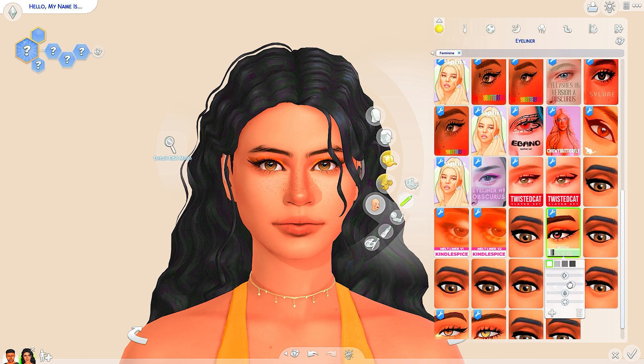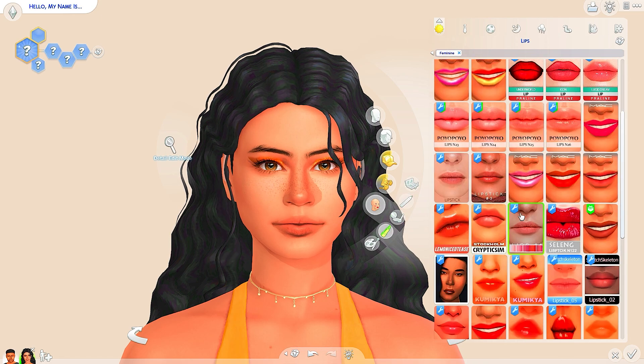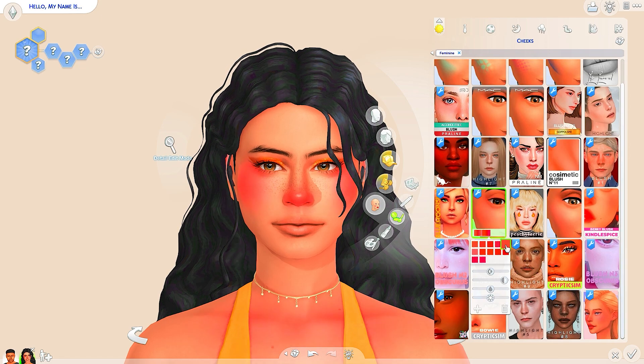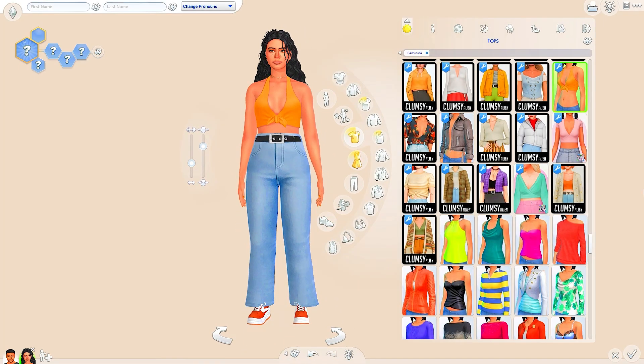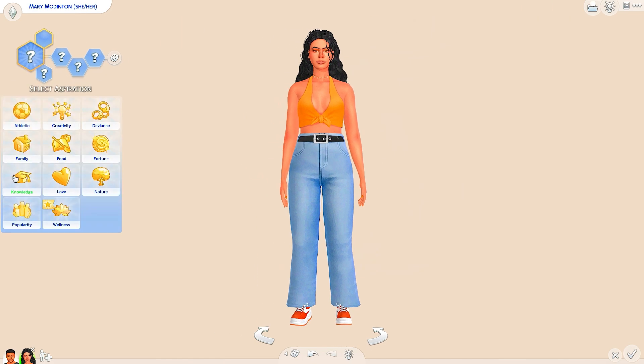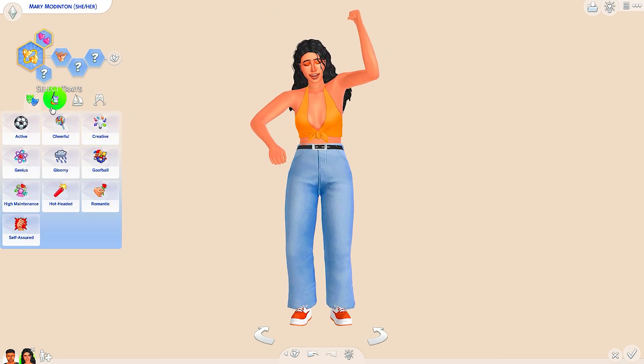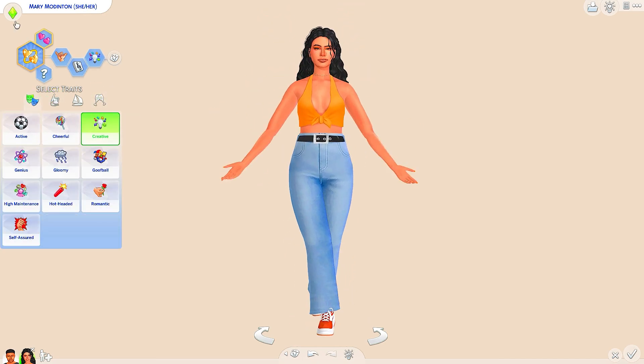Let me talk about this sim really quickly — her name is Mary, she is deaf, and I love her. I love the design of the hearing aids, but one thing I noticed is that when I was trying to add earrings the hearing aid would come off. I feel like that was an oversight on the sims team's part. I also noticed issues with the glucose monitor, so hopefully they fix that in an update. If you want to download these sims, you can get them in the gallery at dangeloxox and the full CC list will be on my Patreon, link in the description.